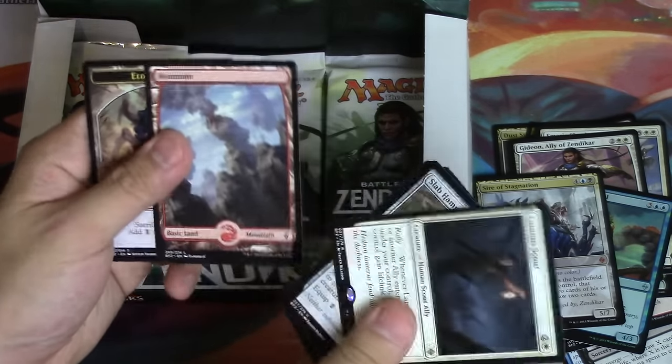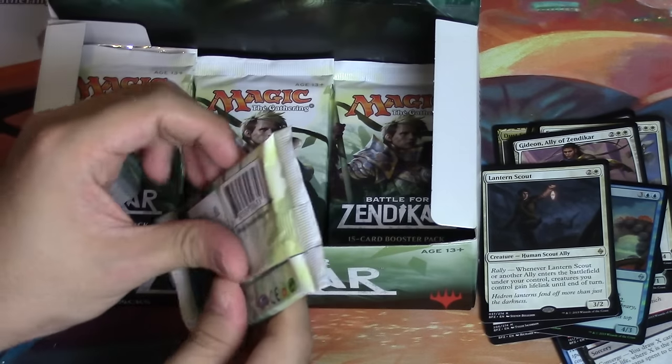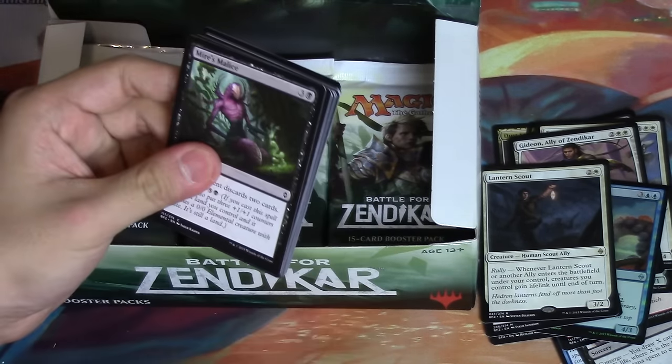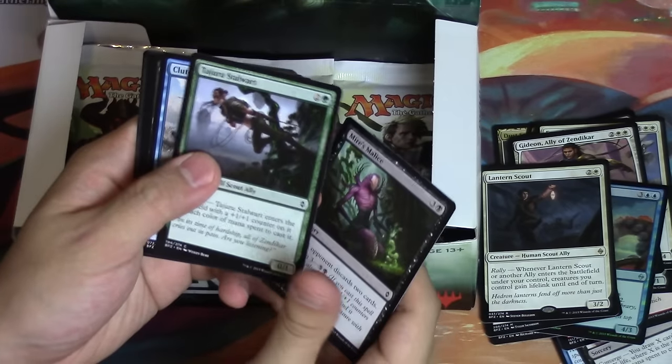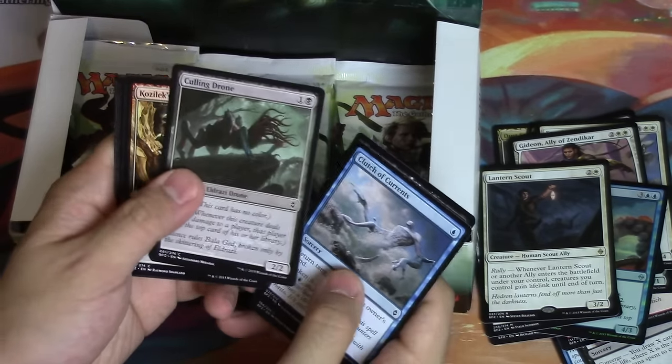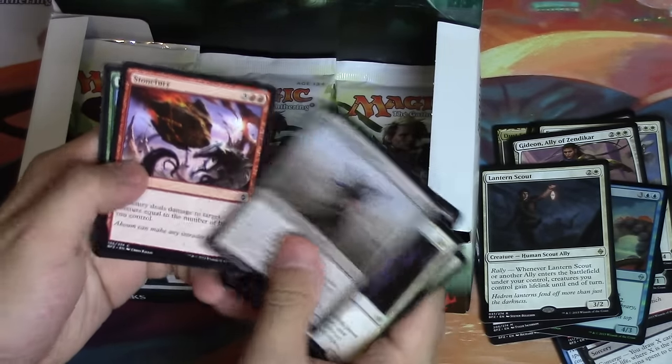Lantern Scout. Some play, some play. The worst is when you get like a foil Akoum Firebird and you're like 'oh, that could have been an expedition.' So foil rares and foil mythics are kind of like 'meh.'